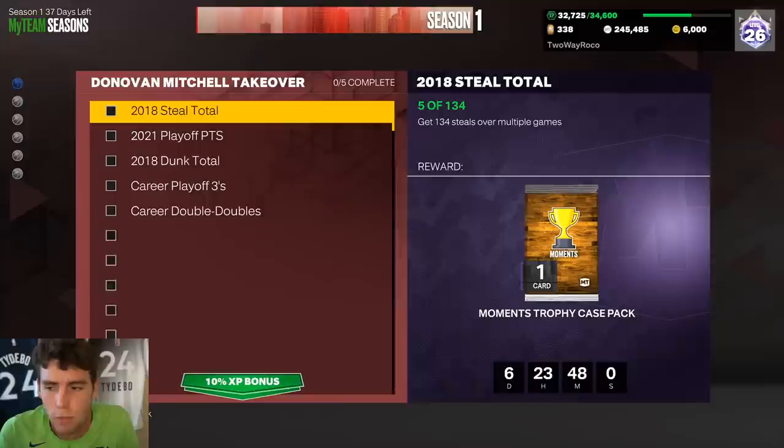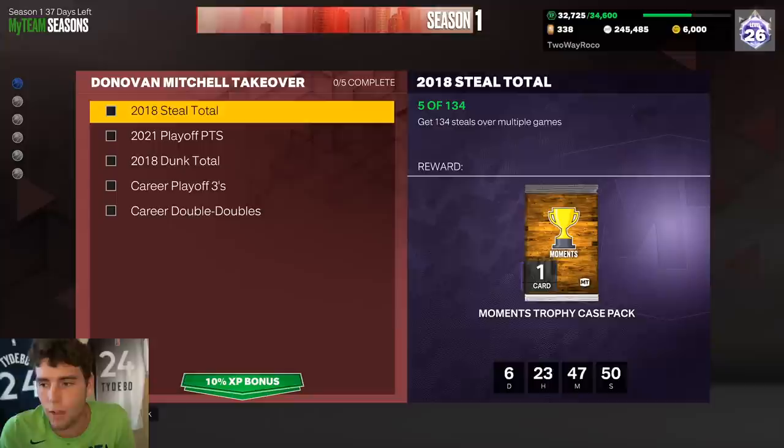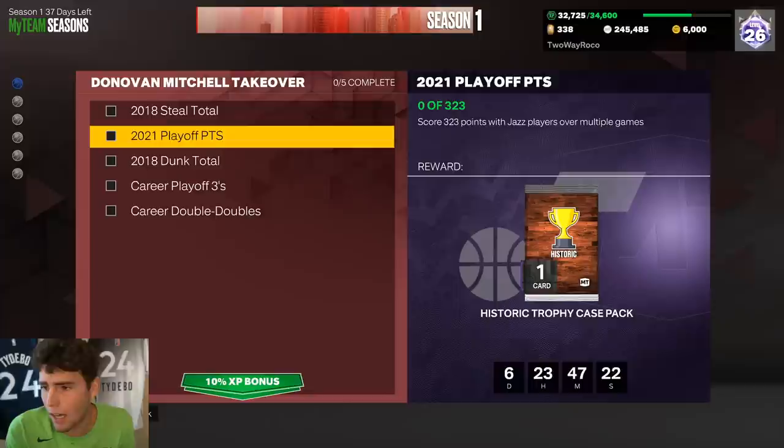If you want a top-three attainable point guard right now in MyTeam, here's what you need to do for Donovan Mitchell. You have to complete five agendas. The first one is getting 134 steals over multiple games. You can do that in legitimately any game mode — whether that's triple threat offline or domination, you are going to get steals naturally. It's that simple and that easy.